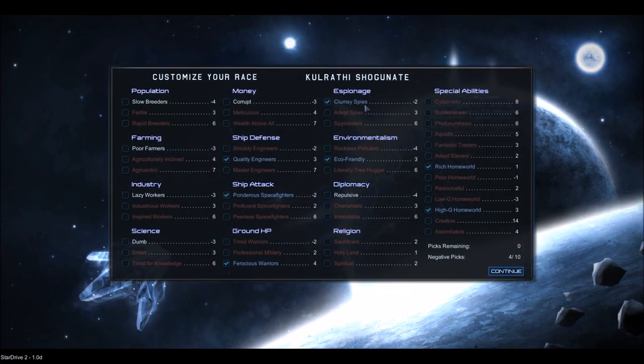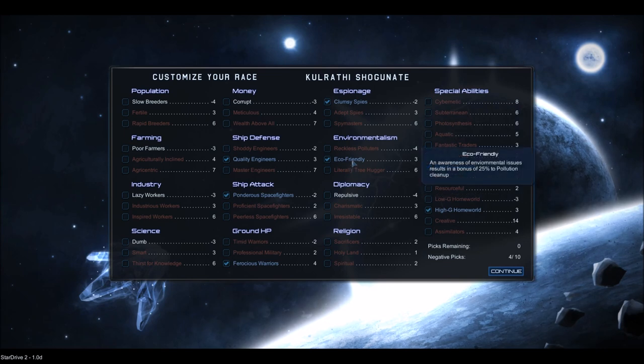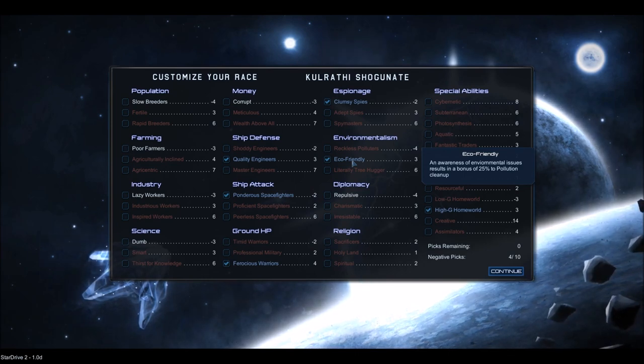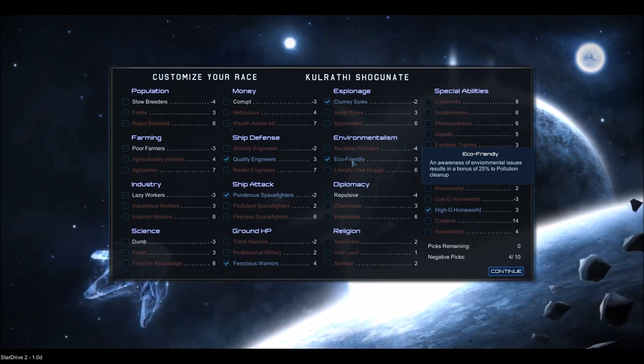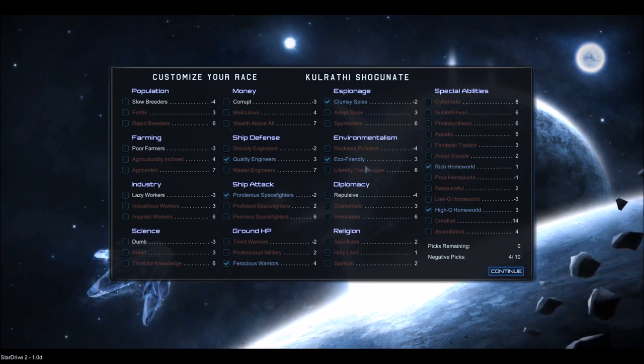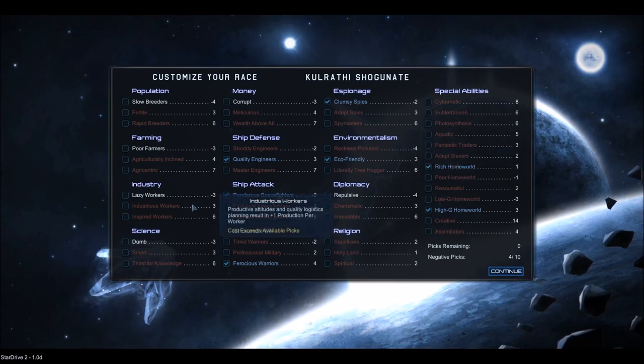These are the racial traits that we have. We have clumsy spies, so we do worse on intelligence operations. And we are eco-friendly, which reduces our pollution. Pollution is basically — for every so much production you make, you generate pollution, which is essentially wasted production. So by being eco-friendly, we have 25% less pollution, meaning more effective work. That's pretty good.